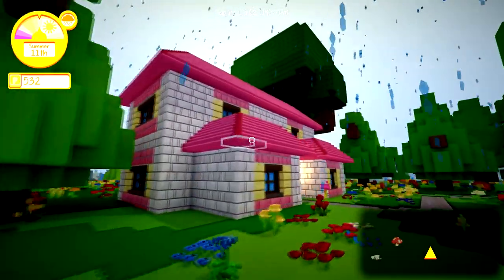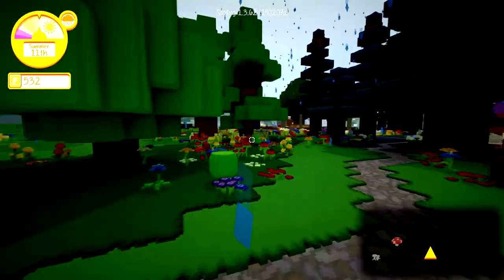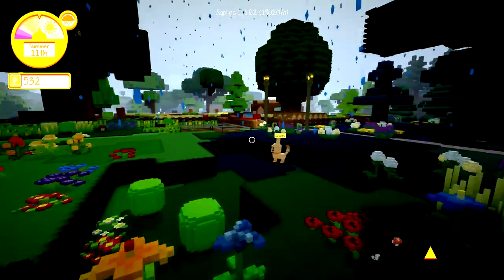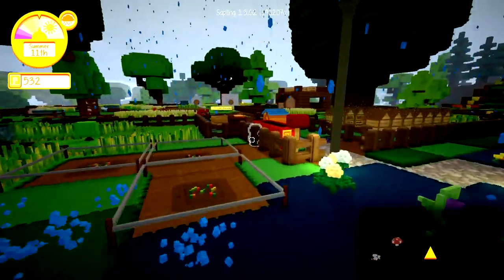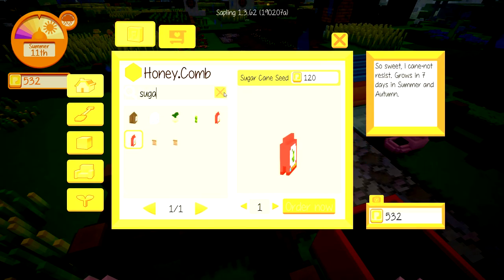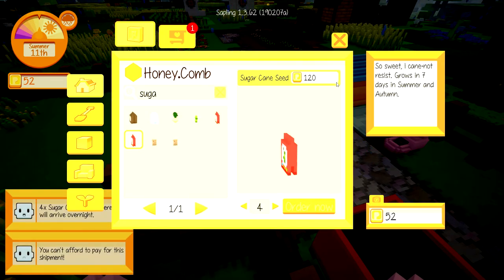I also kind of finished the exterior of Amelia's house, so we should be able to work on landscaping whenever we have extra funds. I would like to get some more sugar cane today, so I'm going to go ahead and order it. Let's look at sugar cane — oh, it's so much cheaper. Oh, that's because you have to buy it individually. Can we do five? Four. Okay, cool.